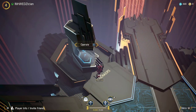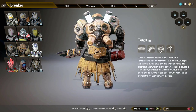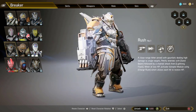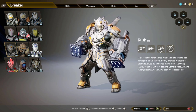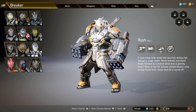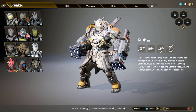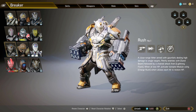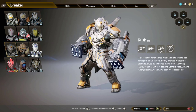Once your code is unlocked, go back to where it says Breakers and find the breaker you want to unlock that is currently locked. As you can see, it tells you how many resources you need. You should have about 1600, and it costs 1000 of those resources — then you'll have one new character to play with.